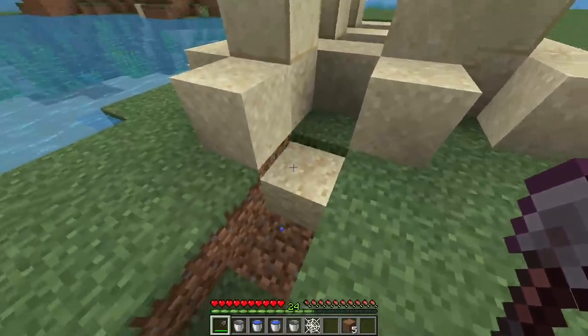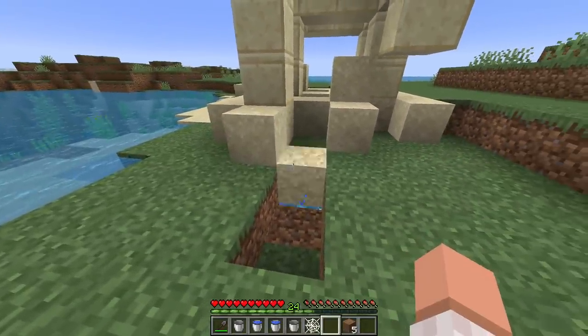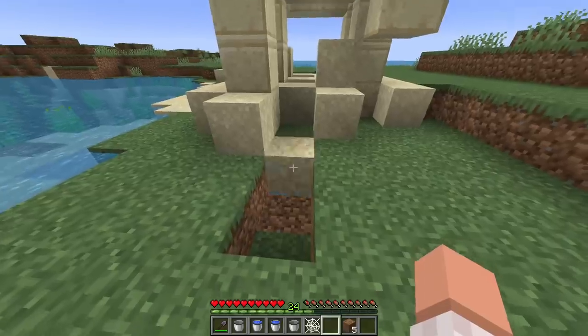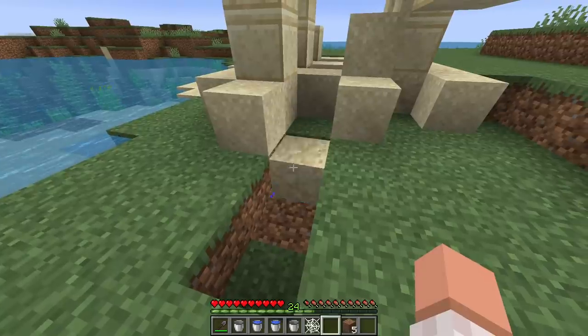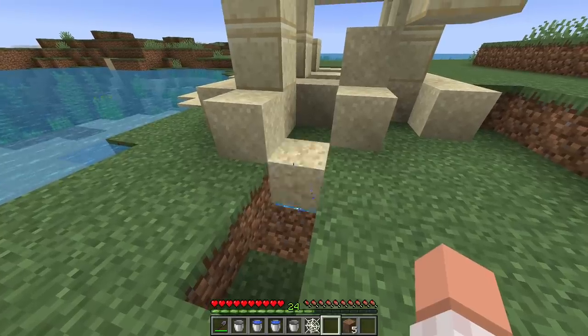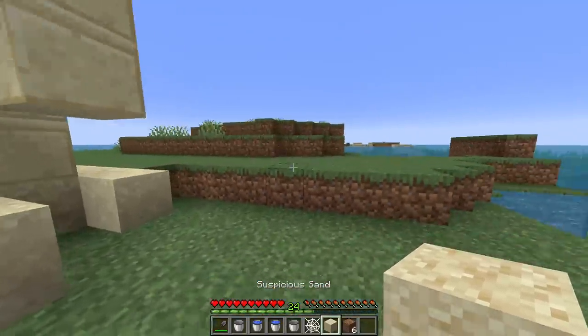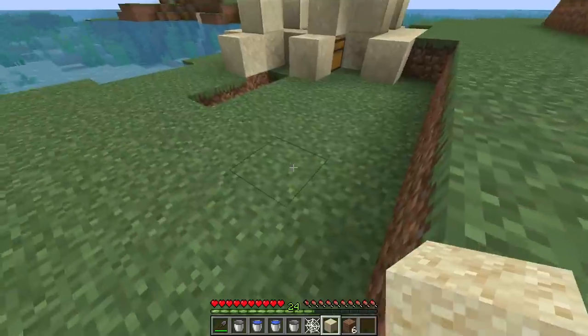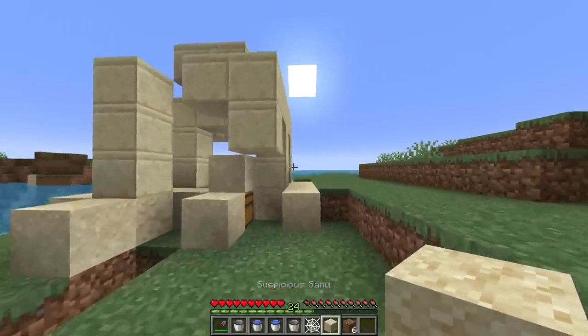This thing will actually time out after a certain amount of time, which means that it will actually drop the sand — you can see there's no sand in my inventory at the moment. And there we go — suspicious sand obtained in survival Minecraft right there.